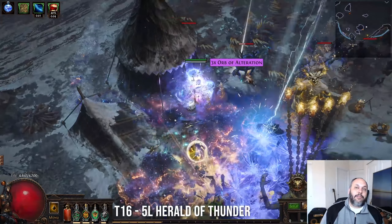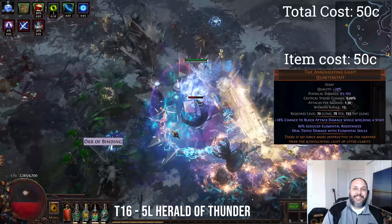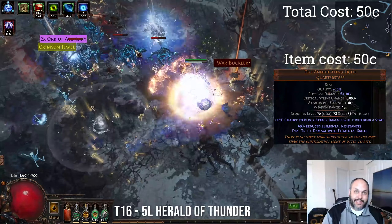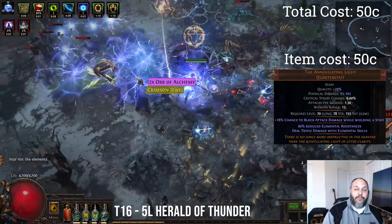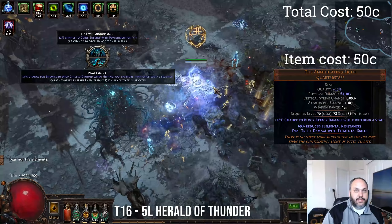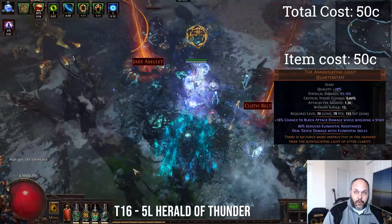First, we are going with the Annihilating Light Staff. This is a new item added in this league. The triple damage on the staff is awesome for Herald of Thunder. The 60% reduced resistances is not. You want to get one that has a 60% roll — every 1% above 60% is another 5 or 6% all resistance that you need to offset. So it's well worth it to spend the money to get a 60% one. You're looking at about 50 chaos for that.